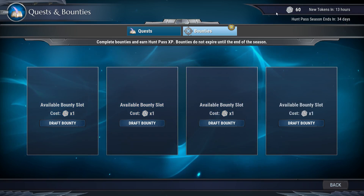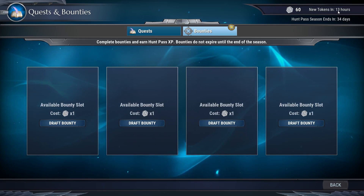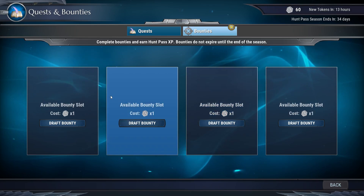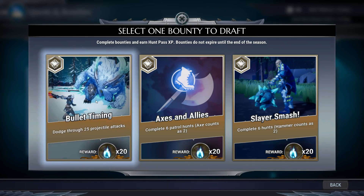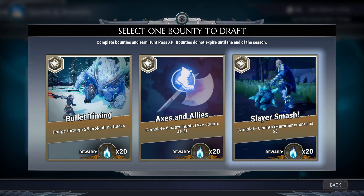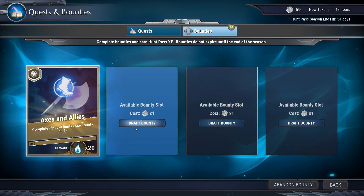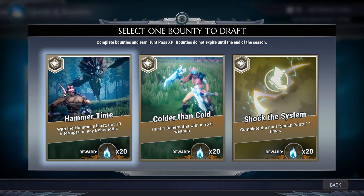We have available bounties — got 60 tokens and I think you get 2 tokens each day and a chance to get a token every kill. So we can draft a bounty here. Options include: dodge through 25 projectile attacks, complete 6 patrol hunts with axe counting as 2, and complete 6 hunts with hammer counting as 2. I need to work on my axe mastery so I'm gonna take this one — draft bounty, hammer time.